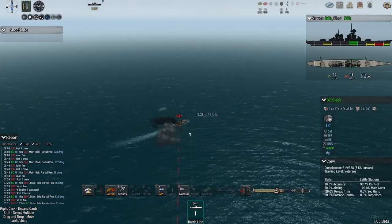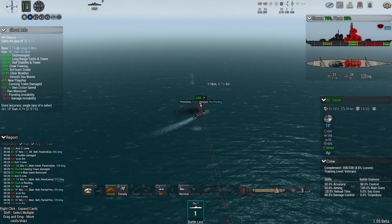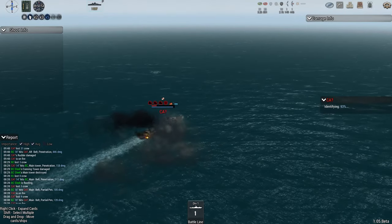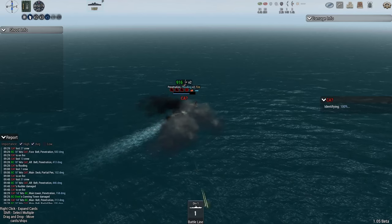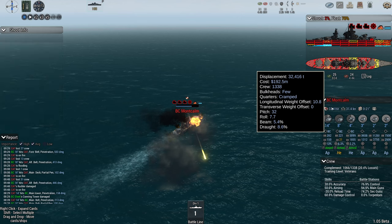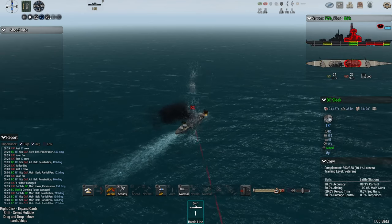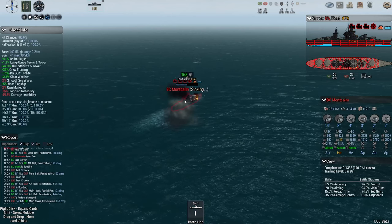I'm going to switch ammunition type now. That's better — right on the stern, flooding. The ship's almost destroyed. I think we might identify it just before it sinks. There goes more flooding — 97% ID, 98, 99, 100. The Montcalm. About the same price, I think. A few bulkheads — not a good idea. My chance to pen is 19%, average ricochet chance, but I'm still penning it with semi-armor piercing. Two for two — the Sleek can probably win this.